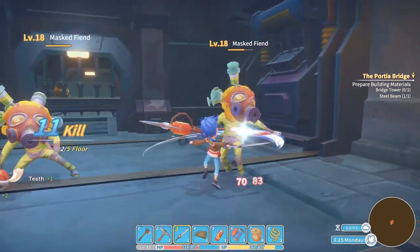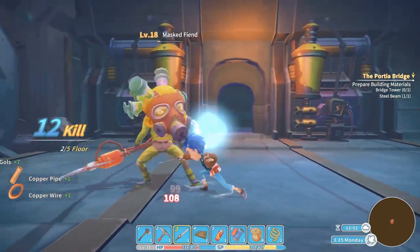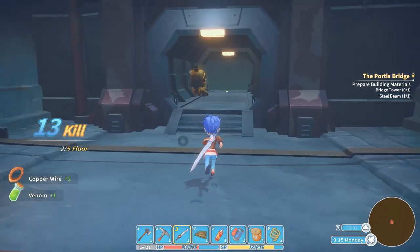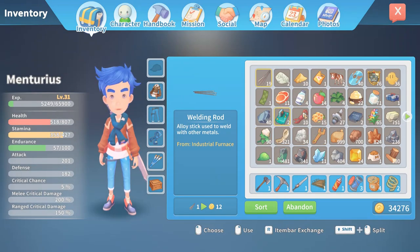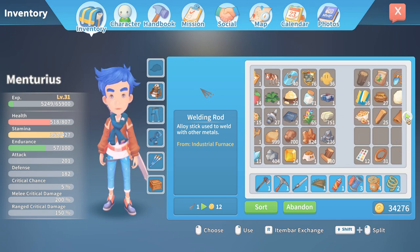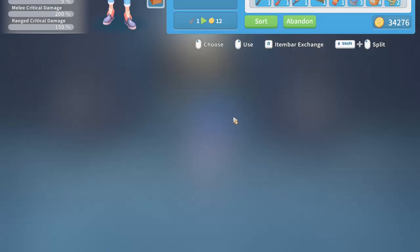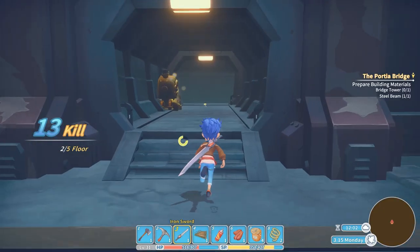You will see the fish, the mask feint, and some other easy enemies. The mask feint is almost always the first one you should take out. I always take out the fish first because that guy does a lot of damage, but you could take them out in pretty much any order.